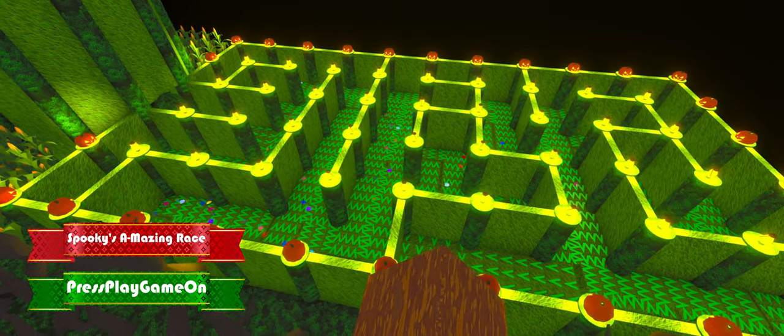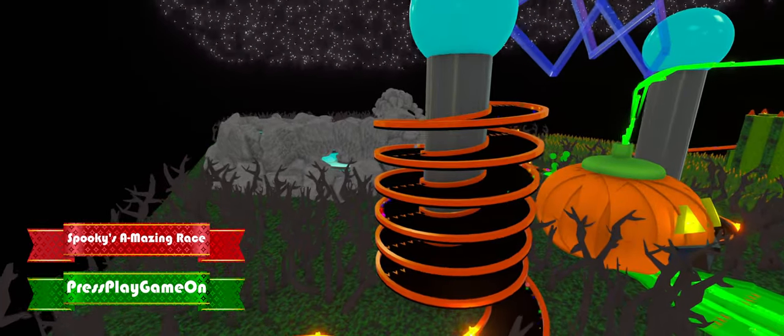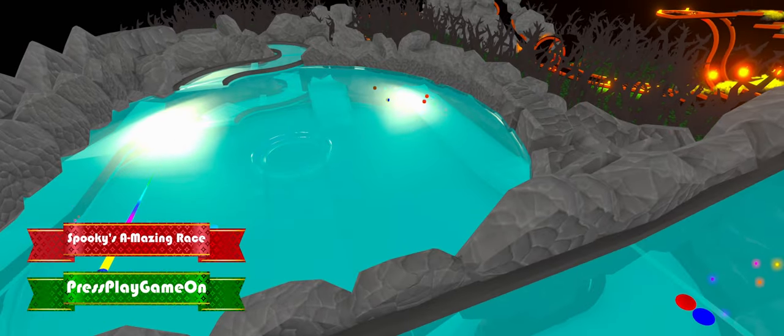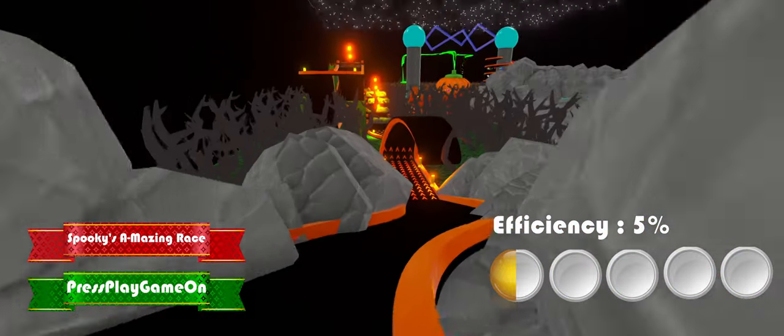The map is Halloween themed, featuring a cornfield, pumpkins, a tesla coil, and even a hedge maze. At 100 marbles this map has only 5% efficiency. This is because a lot of the marbles get stuck inside of the maze, giving it only half a star on efficiency.